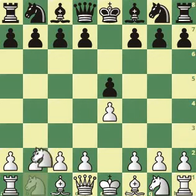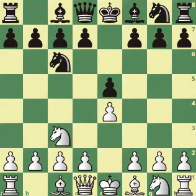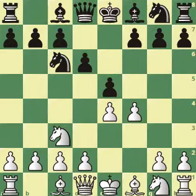After e4, e5, knight c3, and knight c6, as mentioned in the previous videos, white goes on with f4, and today we're going to look at this move d6.